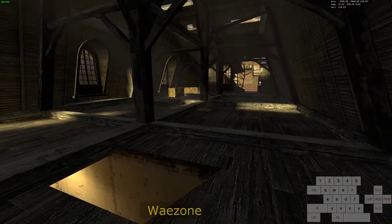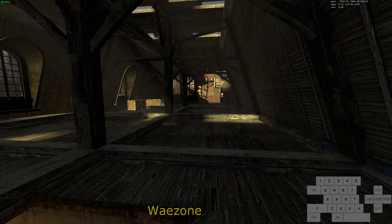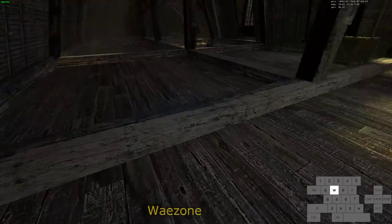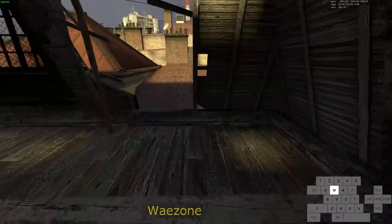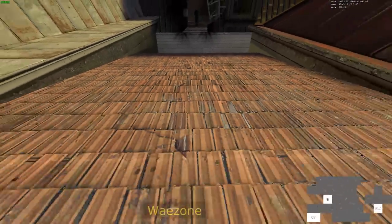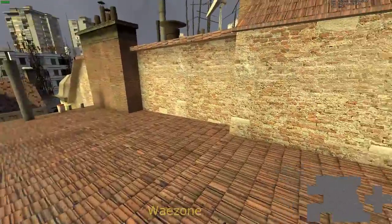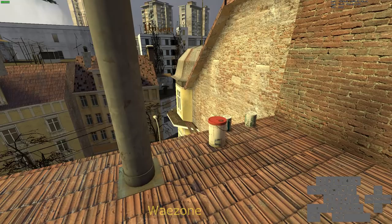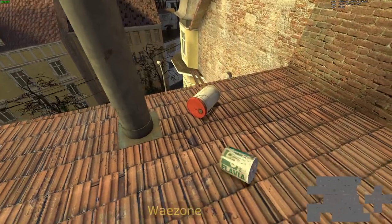Alright, here we go. The third iteration of the Red Letter Dayscape tutorial. For Red Letter Dayscape, we're going to be utilizing the glitch called Bill's Big Thrill, which is basically a lot of glitches at once — it's completely broken.